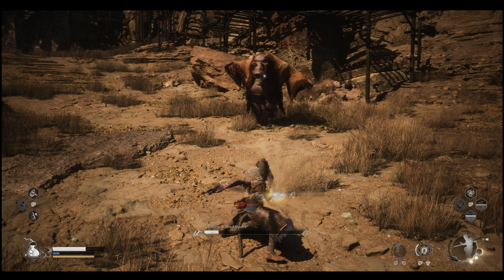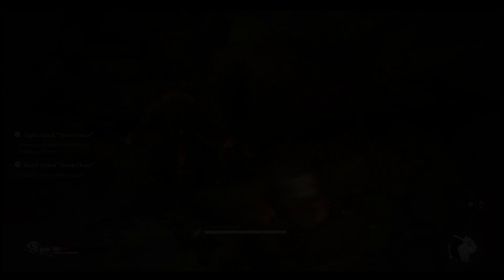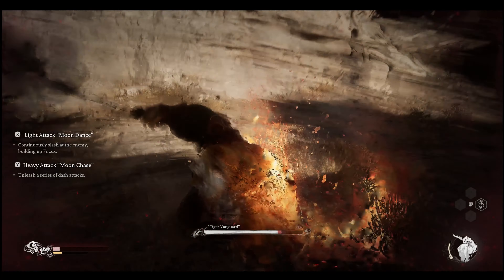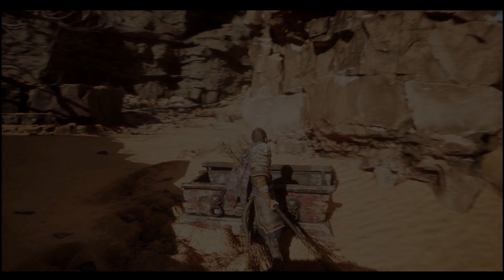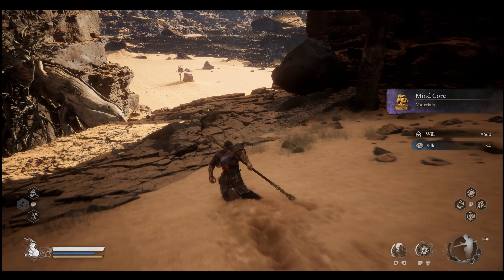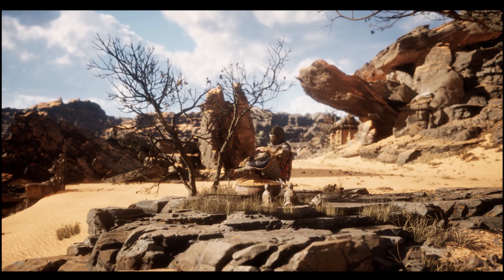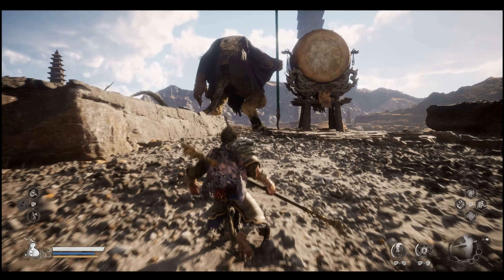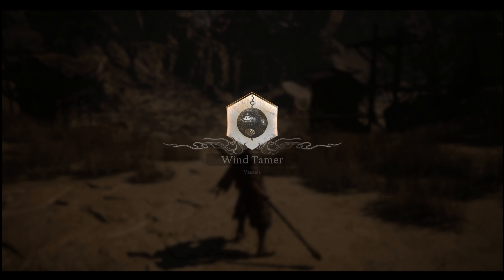He will be waiting for you on the right side of the temple, in front of it — that's where you give him the Jade Lotus. Go up and give it to the Hawk. Then go back and fight him. Beat him, he will open the door, and then you need to fight the tiger inside. That one is pretty easy. Go further, pick up items, rest, then go talk to the rat on top of the mountain. Fight the boss there and finally you will get the Wind Tamer item.